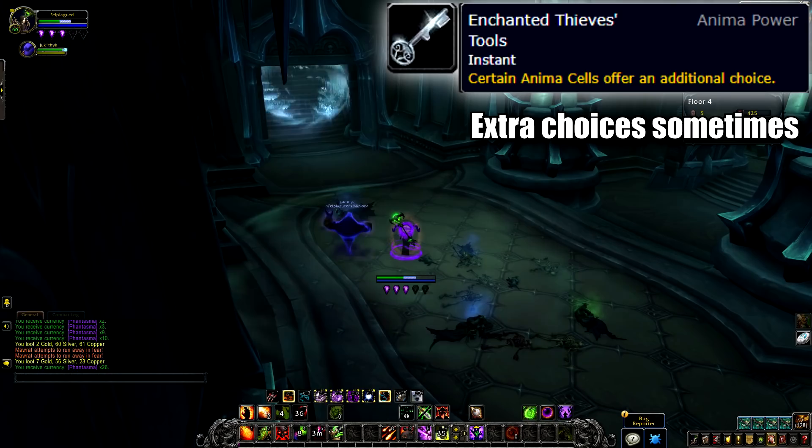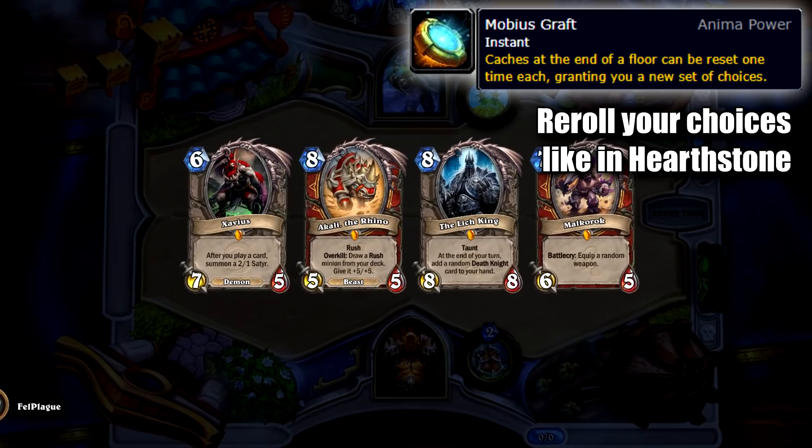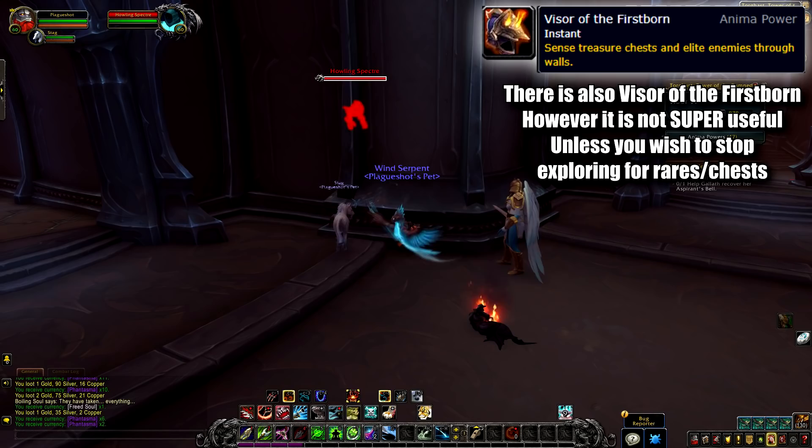Last is Mobius Craft. This power allows you to re-roll the choices from the final boss of the floor, allowing you to veto the choice if you do not like any of the choices you've been given, and try to roll for more specific power. All three of these together really help you empower your runs, manipulating and managing what you get from your powers.